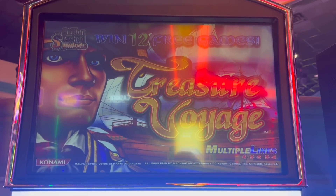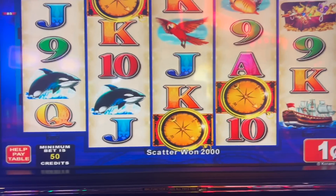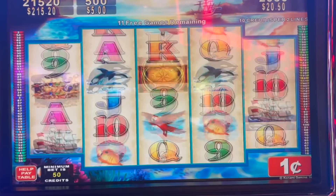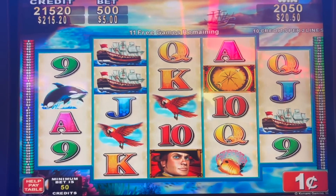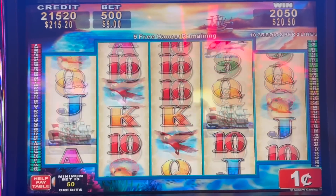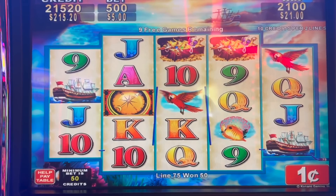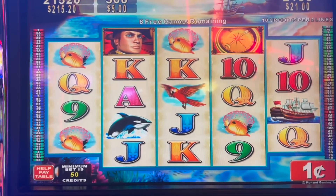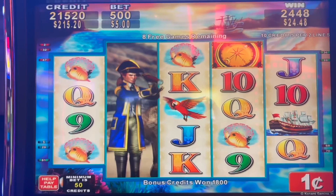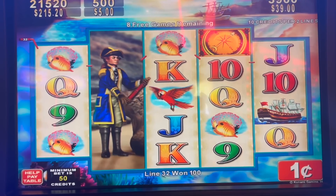I'm here playing — not Five Treasures — this is a different game called Treasure Voyage here at WinStar, and I did a five-dollar bet. Nine more games remaining — come on, I need three of him to show up and show out. That's an $18 line hit right there, eight more games remaining, and this is the max bet too.